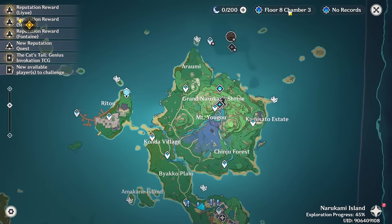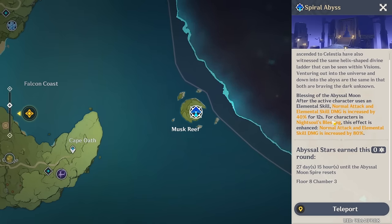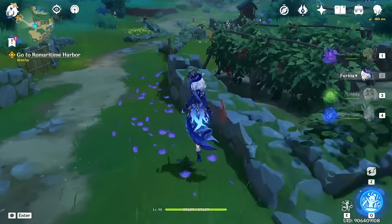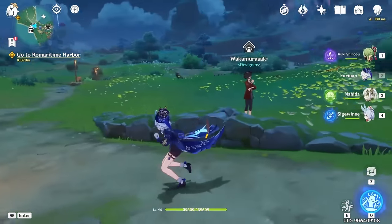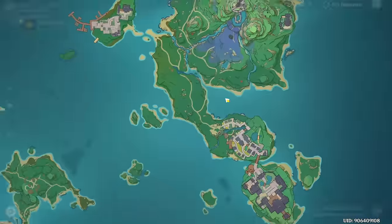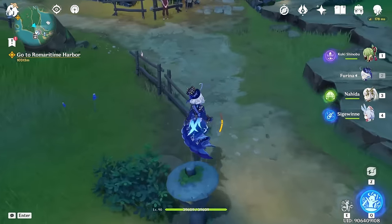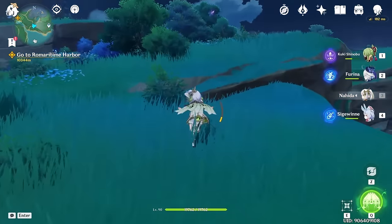Another thing we can also do is Spiral Abyss. It has reset, and I managed to 36-star on my main account for the first time ever, which means there's a pretty good chance I could 36-star on this account too. I might just do Abyss on this account now, and then that'll give me more primos and a video I could get out today. I'll still do Natlan and all of that stuff, just not right now because I can't be spending a couple hours on quests.